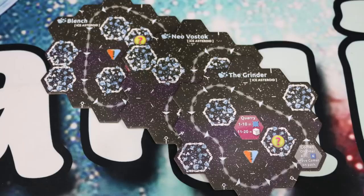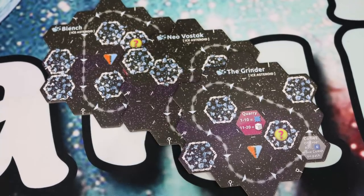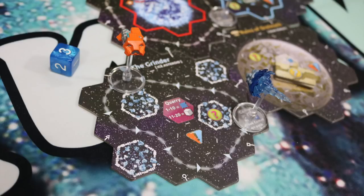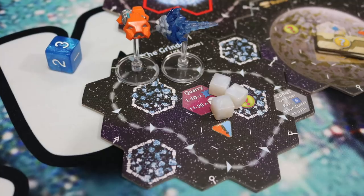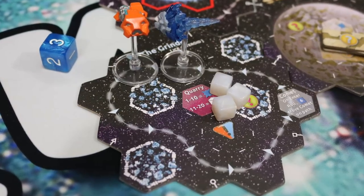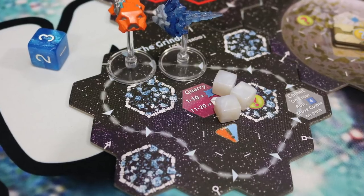There are also three new ice asteroid sector tiles. Whenever you bring out an ice asteroid, you place a comet on the starting space. Whenever someone enters the path of the ice asteroid, you roll a d6 and move the asteroid that many spaces. If the asteroid hits your ship, your ship is destroyed. There is also a special type of resource you can gain from ice asteroids called Ember.